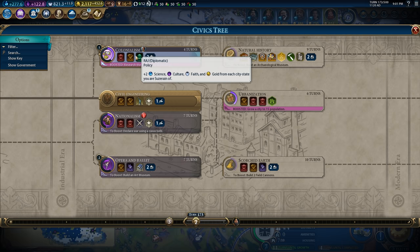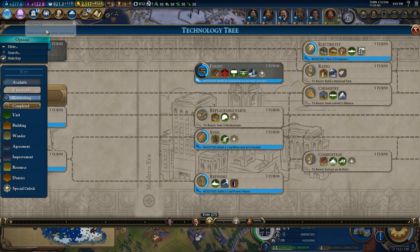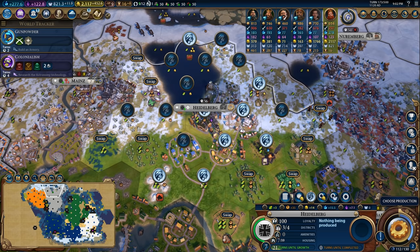So I am picking up colonialism and opera and ballet in order to get those envoys because I need to get more science. But I will be going ahead and picking up neighborhoods as well as food markets. Heidelberg needs a little bit of builder time, I think. I need to get this knighter improved. I need to maybe put a farm on this tile, although I might put an entertainment complex on that tile in order to get this city a little bit more amenities.